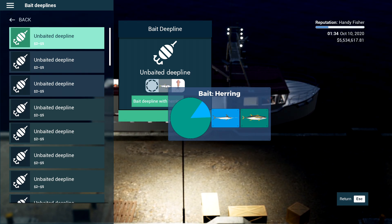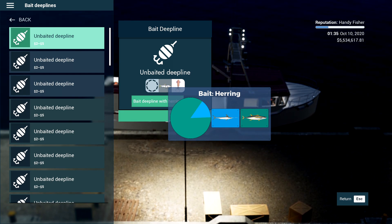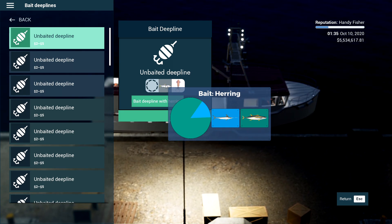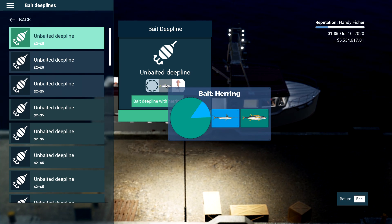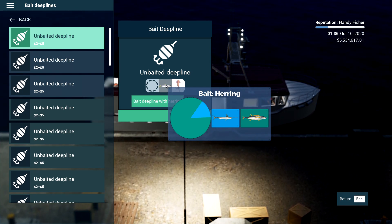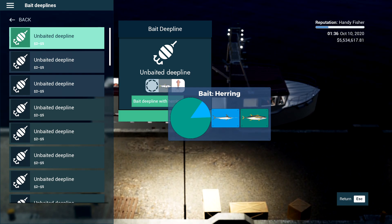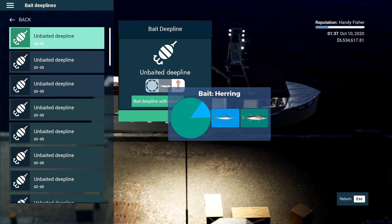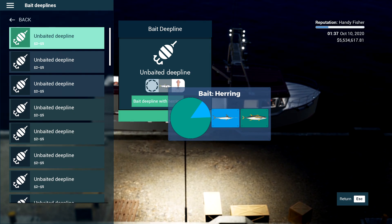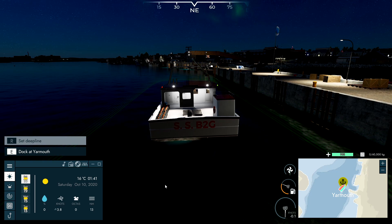A quick tip: each fishing technique you try in the game will have a tutorial for it. It's not just going to throw you in at the deep end — it will explain how all of the features and mechanics work because you do have several types of fishing. You've got lobster fishing, crab fishing, nets, long lines, deep lines. There are a few, but you are safe — there are tutorials for every one.